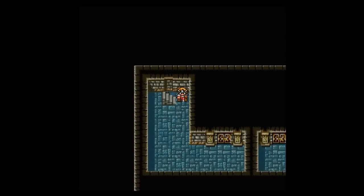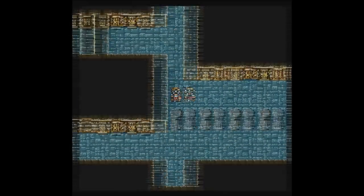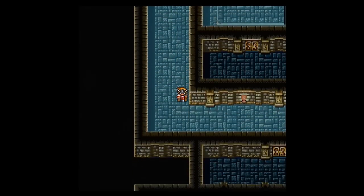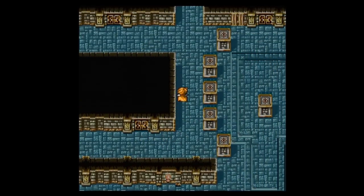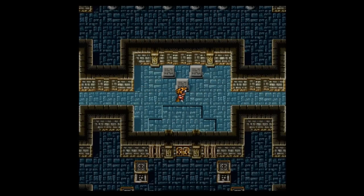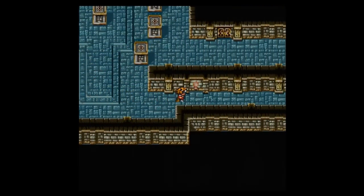Alright, now we're on the third floor. So what we want to do is go down, around, and over to the left. Everything here is a water enemy — basically everything that we've been fighting in the water temple: sea trolls, sea scorpions, and sea snakes. So we want to go down through this door, up through this door. As a result of that battle we leveled up again, we're all the way up to 38 now. And then we want to go — there's nothing over to the right, so we want to go straight down here. This is where the game tries to trick you.